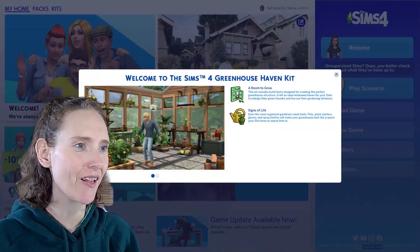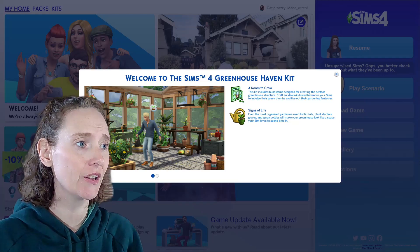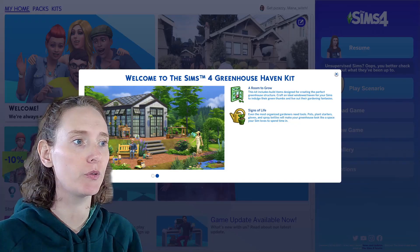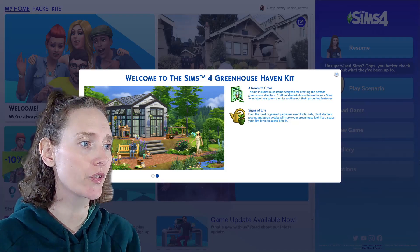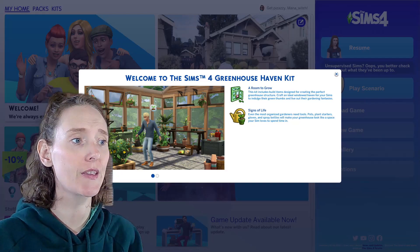Welcome to The Sims 4 Greenhouse Haven - 'A Room to Grow.' This kit includes build items designed for creating the perfect greenhouse structure. Craft an ideal windowed haven for your Sims to indulge their green thumbs and live out their gardening fantasies. Even the most organized gardeners need tools.